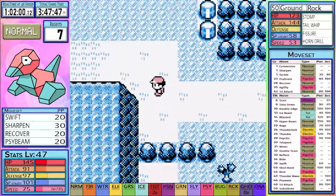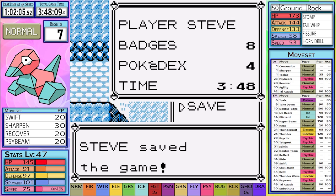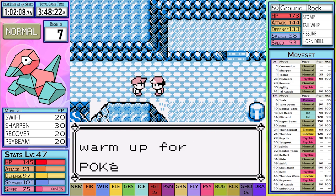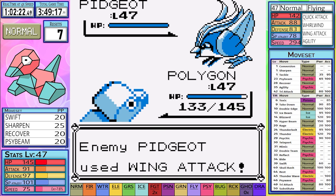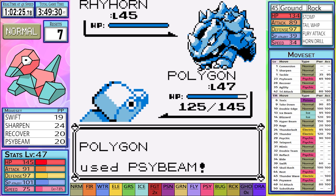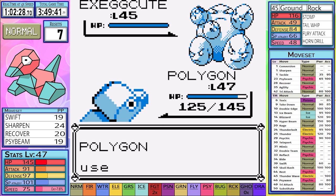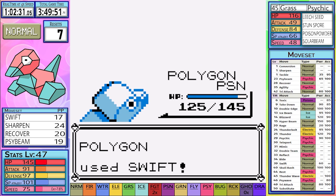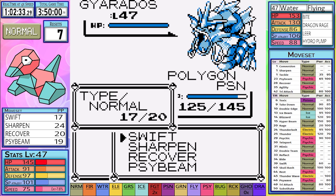The Earth Badge allows me entrance into Victory Road. One quick heal later and it's off to the Champion before he fulfills his destiny of becoming the champ for all of about ten minutes. I do much of the same — set up six Sharpens on Pidgeot and Swift it down. Rhyhorn doesn't get much screen time as it goes down to a single Psybeam. Exeggcute gets an unfortunate crit, as crits don't account for your stat boosting moves — so a crit would only do 200% rather than the 300% we already set up. As Gyarados comes out we're poisoned, but this shouldn't be a big deal because we plan to one-shot everything. Gyarados goes down to one Swift.